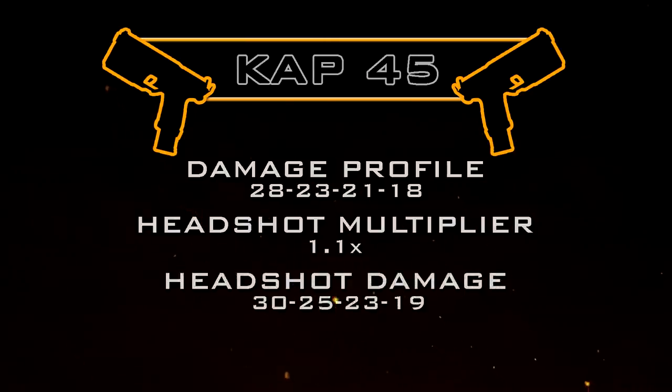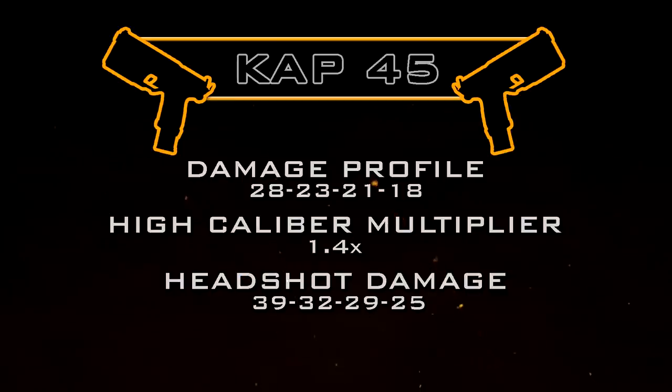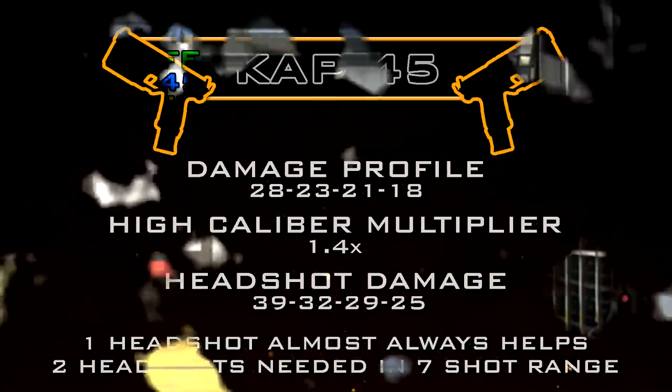For headshots, we get a standard headshot multiplier of 1.1, giving us a headshot damage profile of 30, 25, 23, 19. While there are situations where hitting every bullet to the head reduces the shot count, factoring in the recoil makes that not practical — headshots are generally not worth going for without High Caliber. With the High Caliber attachment we get a multiplier of 1.4, taking the headshot damage profile to 39, 32, 29, 25. A single headshot mixed with body shots will always help, with one exception: in the standard seven-shot kill range you need to land two headshots for it to count as a six-shot kill.